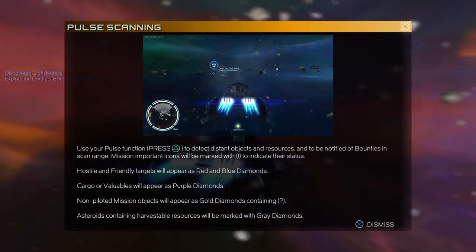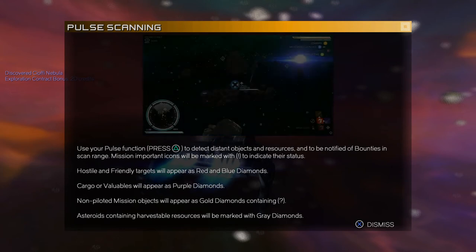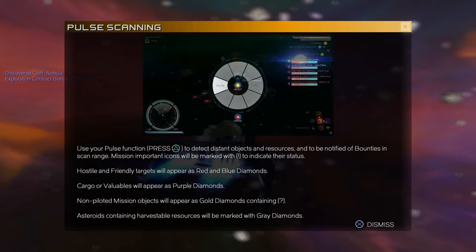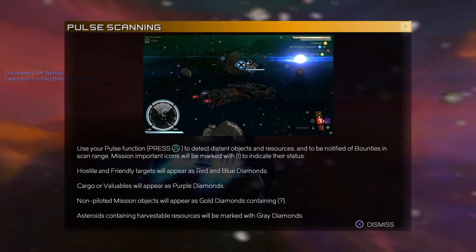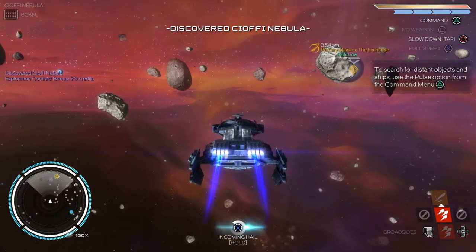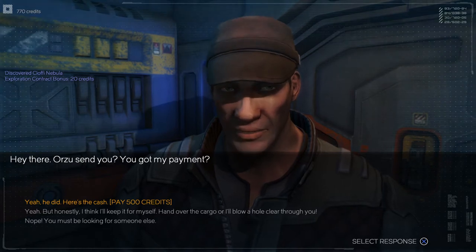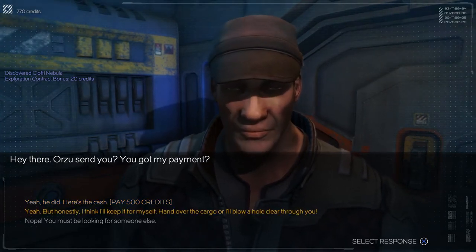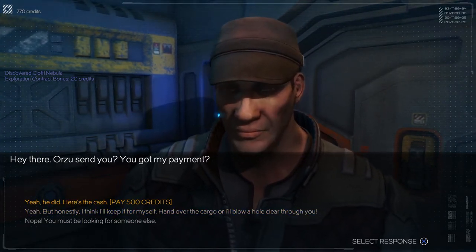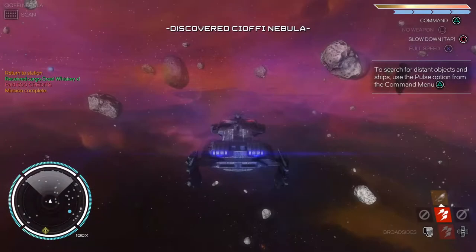That's a lot of info. Exclamation marks are what we're looking for. Hostile red, friendly blue, cargo or valuables purple, non-pilot mission objects gold. Incoming hail — hey there. You got my payment? Here's the cache. Pleasure doing business with you. Mission complete! We have some mineable resources but we haven't got mining lasers or anything.